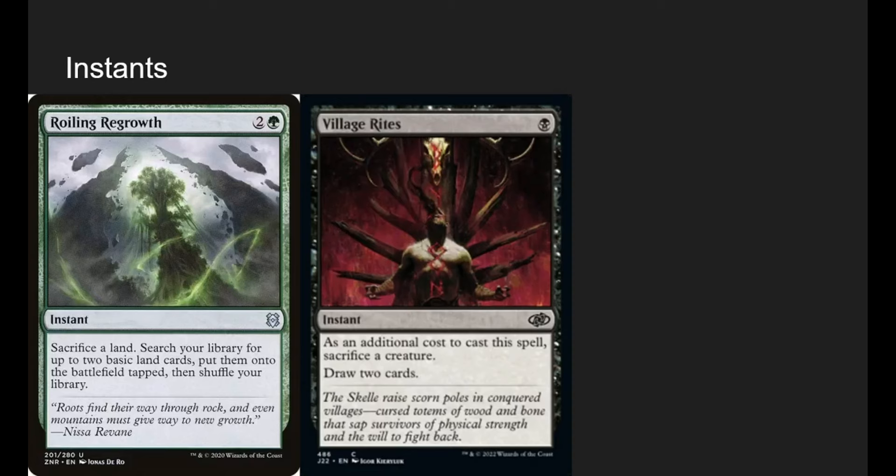Roiling Regrowth is basically Harrow — sacrifice a land, search for two basic lands, put them in tapped, and shuffle. Play the land later. Village Rites is just good draw and good mill if we need it. We don't really care if our creatures die too much — it's just good card draw.